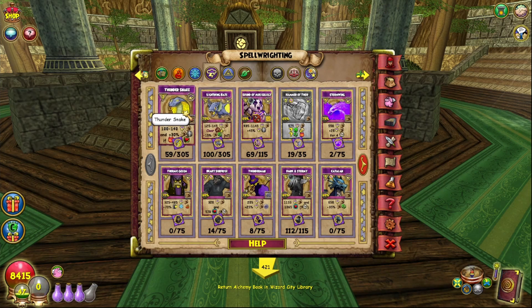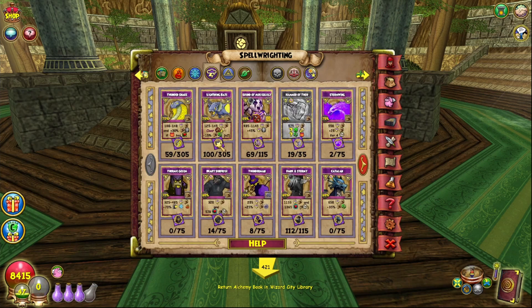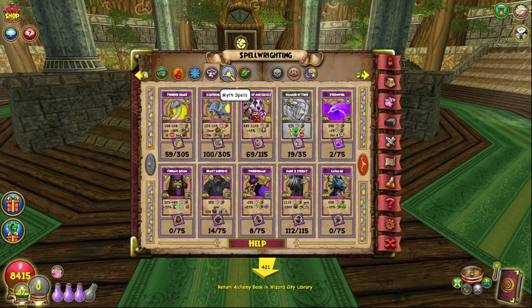If you don't need the rank one spell, quest to Dragonspyre and farm rank two through six spellaments. If you do need rank one, farm Mooshu first for ranks one through five, then go to Dragonspyre for ranks two through six. It sounds inefficient but you get extra lower-tier spellaments for other characters. Honestly, I doubt most people need rank one spellaments, so I'd personally just quest up to Dragonspyre.